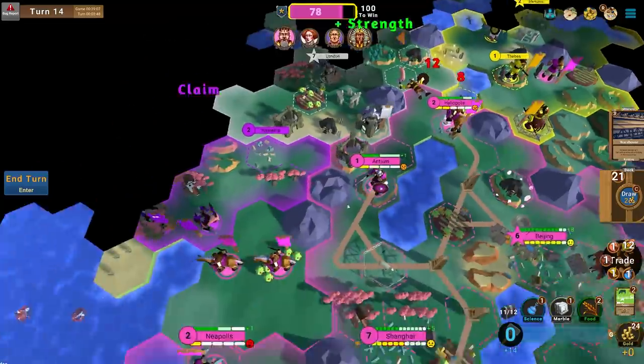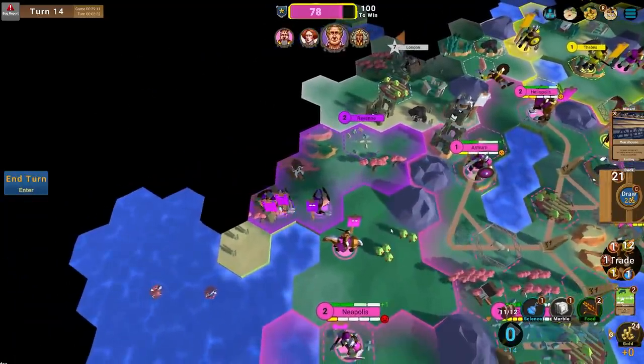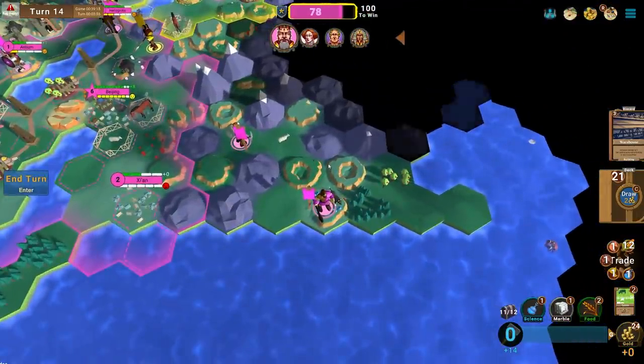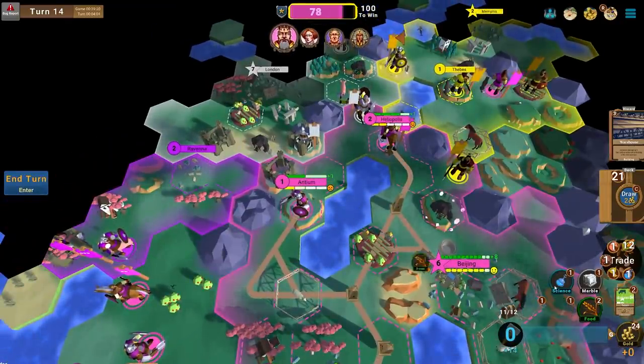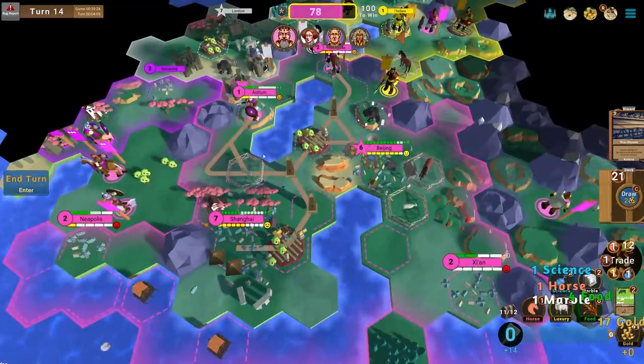Shanghai really needs a Coliseum. I'm holding Heliopolis with a single unit but there are Spearmen coming — constantly more and more units. I really need Barracks and a unit I can spam from a Barracks. Antium needs to grow — I'll have to start putting food into Antium.